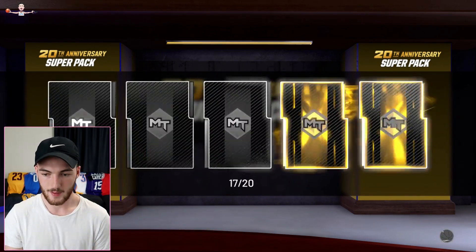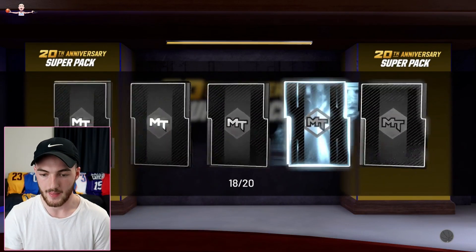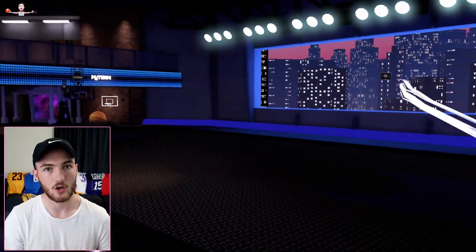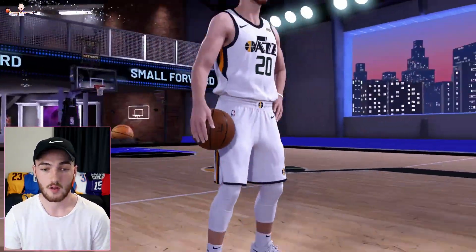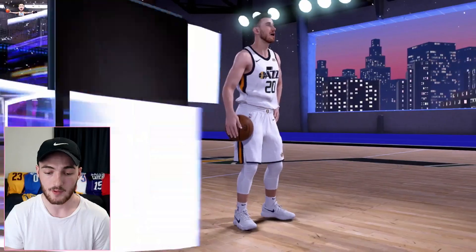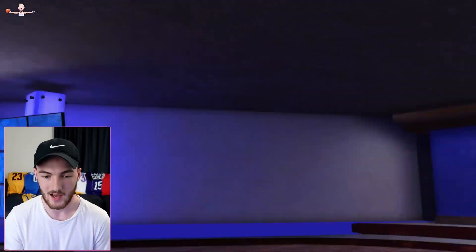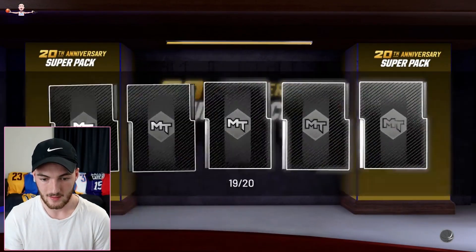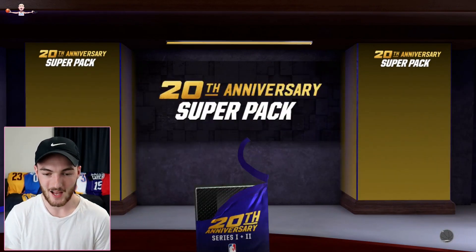2K got me hyped to keep opening and then they just give me this. We've got some pretty nice pulls though — two good pink diamond pulls. The KD was a good one. We get a diamond player. Blake Griffin I'm not gonna get much for. Jazz small forward Gordon Hayward — we may make a couple K off him. If we could clutch a pink diamond on the last pack — one more, wish me luck.